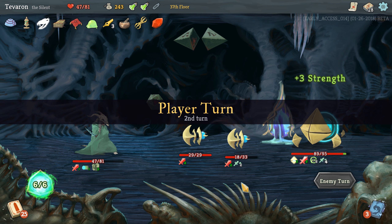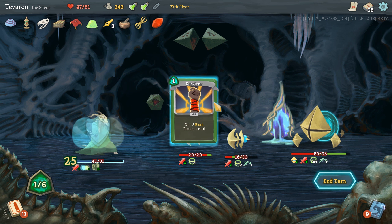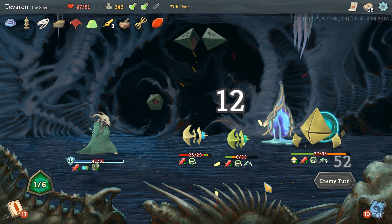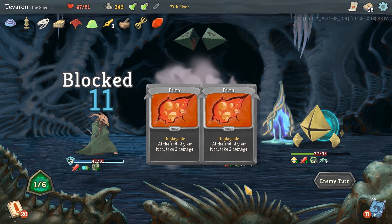I'm going to pop this Block Potion because I don't want to take damage if we can help it. Okay, that hurt — that really hurt. And there's some Dazed. We'll start with a Prepared, get rid of that — it's ethereal. I think we're going to pitch a Strike, though the Strike would make it easier to kill this guy. Escape Plan. Catalyst seems okay — let's start with a Bouncing Flask. We will Catalyst here, and Defend and Survivor.